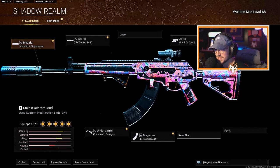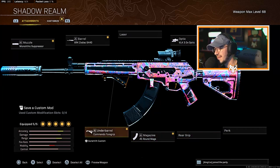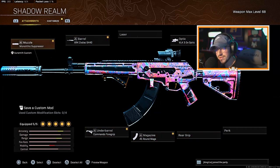The class: monolithic suppressor, XRK Zodiac barrel, BLK optic, 45 round mag, and the Commando foregrip. The recoil is a little tough to control at some points, but this is basically my first game with it. I'm gonna use it more to get that recoil down — this and the Kilo used to be my favorites. It still hits very, very hard if you hit your shots.